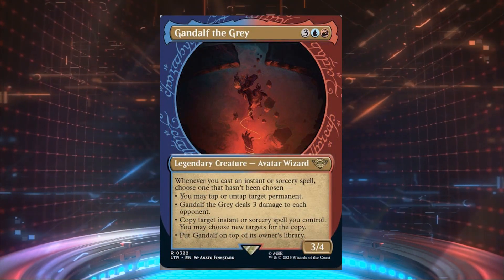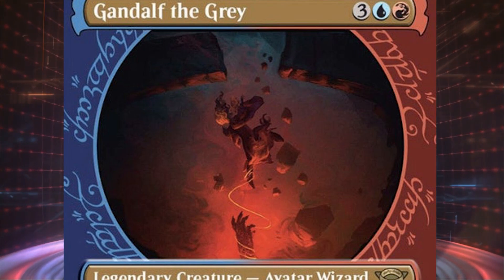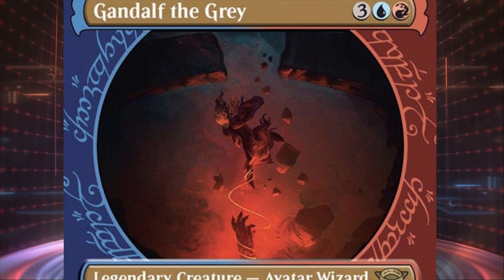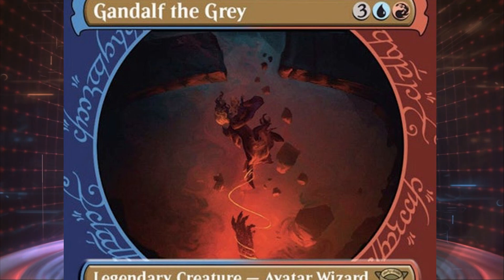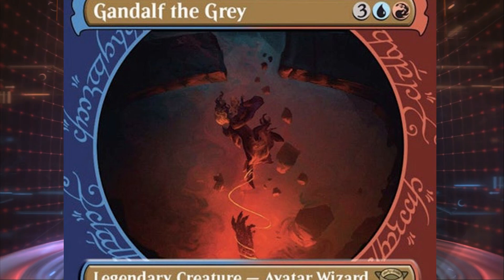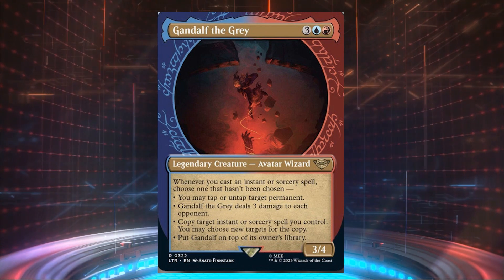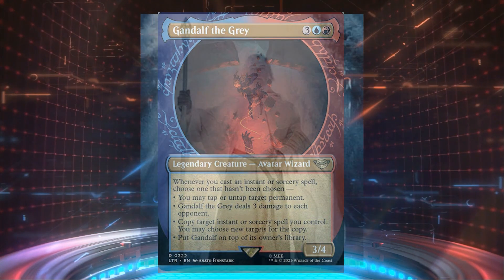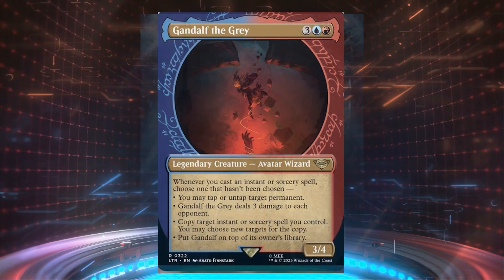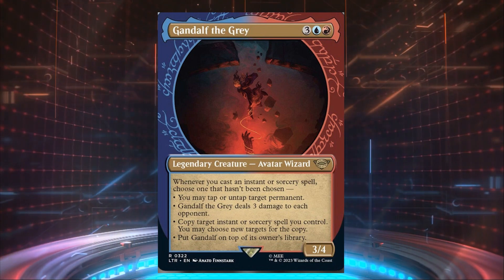The showcase version of this card depicts the fall of Gandalf the Gray to the Balrog in the Mines of Moria — it's a beautifully presented piece of art. The elvish script surrounding the image is wonderfully done, and I'm curious if that text is the same as the text on the One Ring. Even though I think they should have taken the opportunity to make this a transforming card where Gandalf the Gray becomes Gandalf the White, I do like the flavor this brings to spell slinger decks.